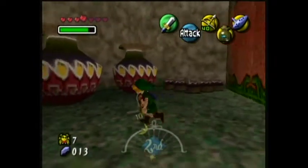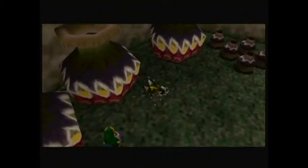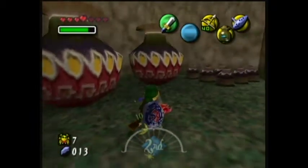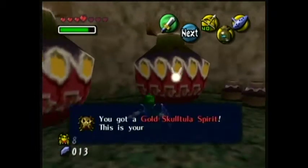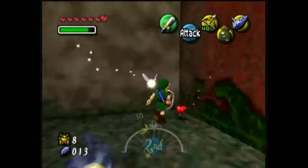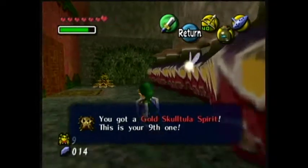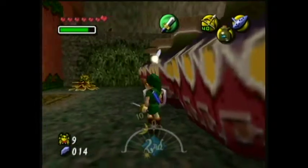You can roll into these things and they'll pop out, like so. Yes, you can roll into them — you don't need to do the Goron Ground Pound, like lots of people think you do. I don't know if it's a problem with an emulator or what, but you can roll into them.